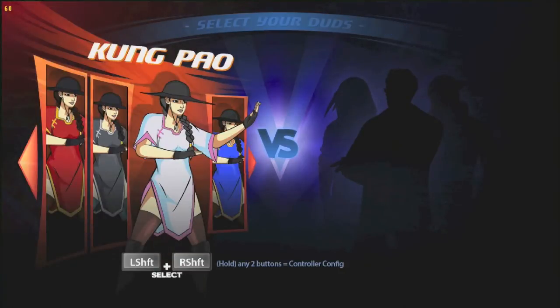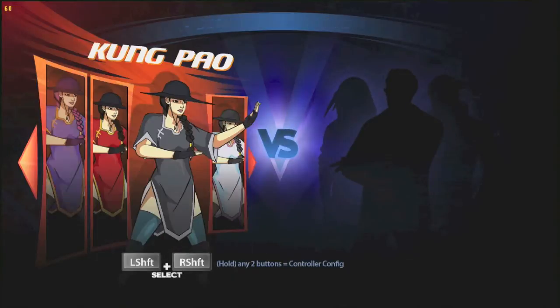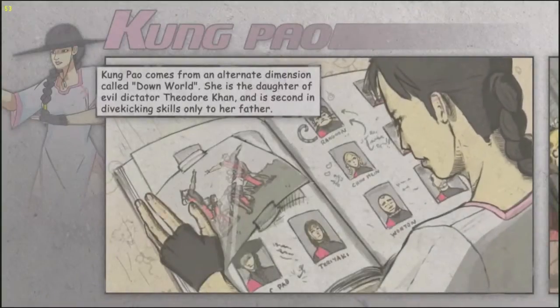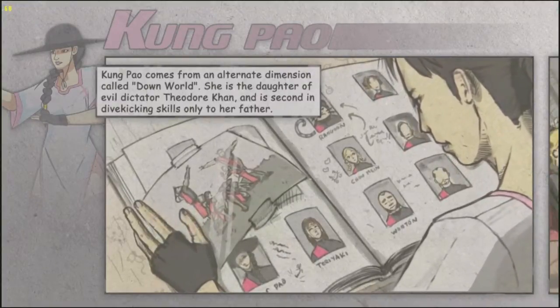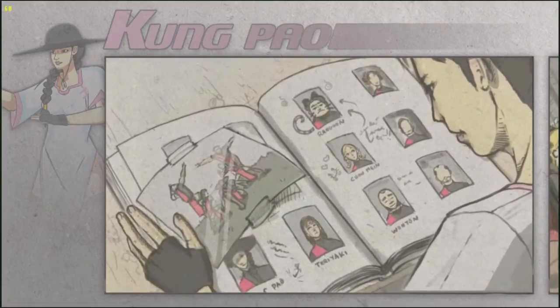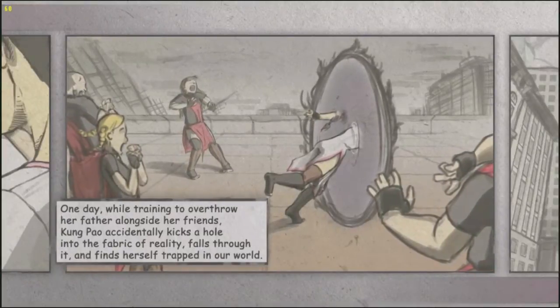The gyms allow your character to gain bonuses in certain areas. The Style gym offers a bonus to your character's meter, the Dive gym a bonus to your character's dive, and the Kick gym gives a bonus to your character's kick. Picking your duds allows you to select a few different color schemes for your character — some cool, others hilarious. In story mode, you get to see a little backstory to your character; some are satires of game tropes, some sarcastic, some completely ridiculous, but all of them are hilarious, witty, and dry.